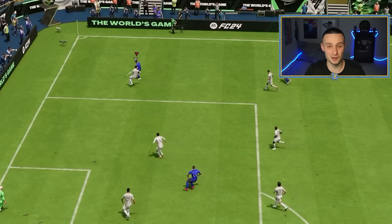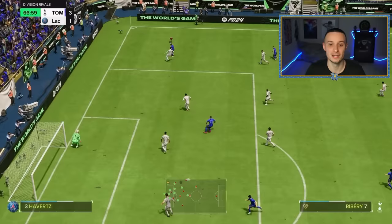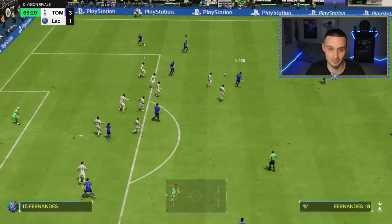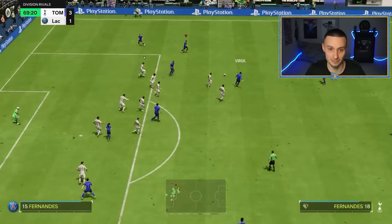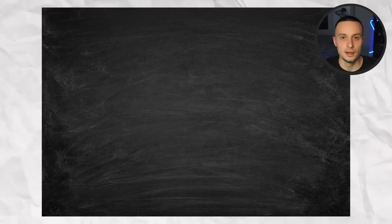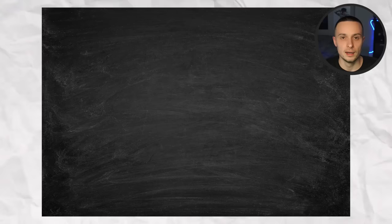Here with Frank Ribéry, I go to do the turn but realise it's not going to sell the defender — he's kind of read it. So I cancel it facing forwards. He's expecting me to turn round, his left back bites, and I manage to get round him. The cancel makes the ball stick to feet better and it is harder to learn, but worth it — you get two options in your arsenal: do the skill, or cancel it if they're going to read it.